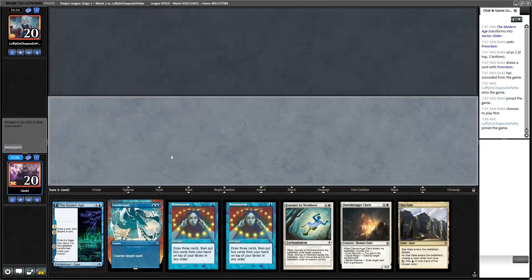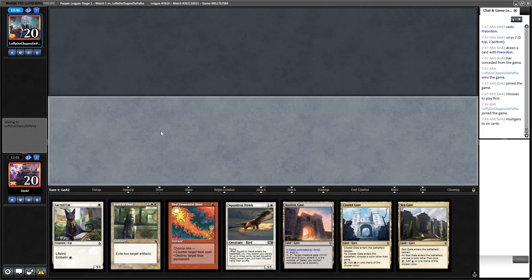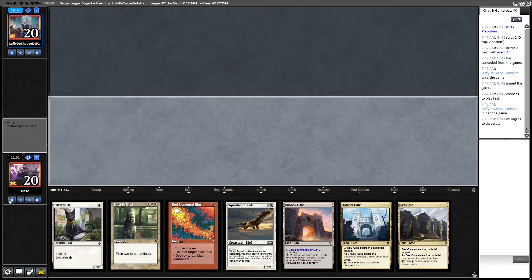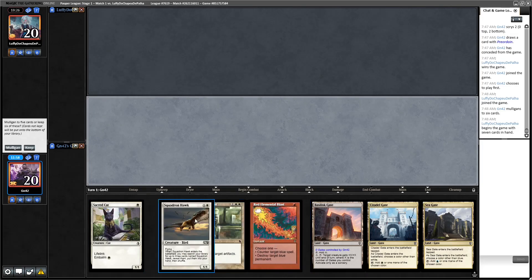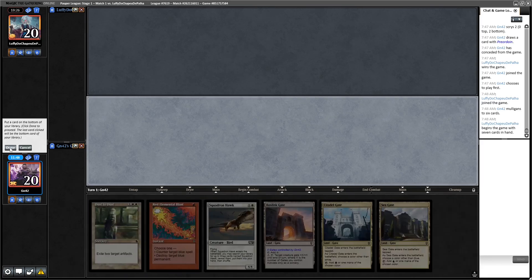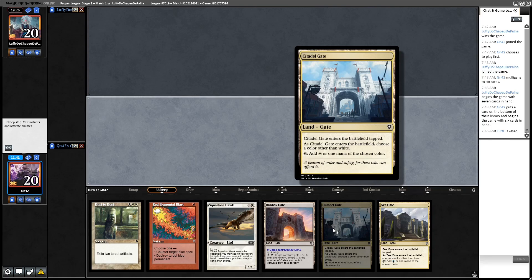This is a mulligan. Okay, very good hand. I want to bottom the Red Elemental Blast because we need to cast Counterspell. You're right — the Cat is not doing much here. But we can't bottom the Cat because the Cat is the plan: if we go Dust to Dust and then gain life with Cat, we win. Actually the plan is to exchange resources and kill them with whatever we have left. Let's bottom the Cat. I'll start with red so I can counter their card on turn two.